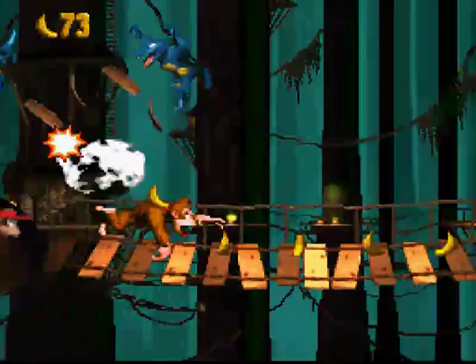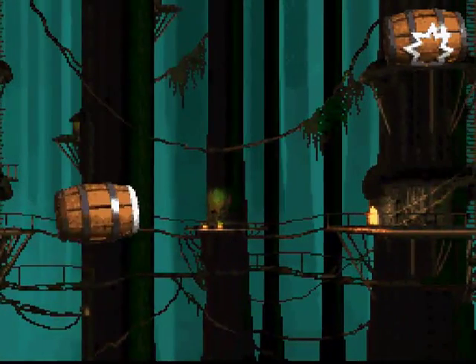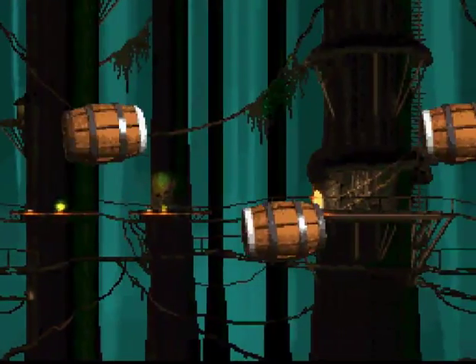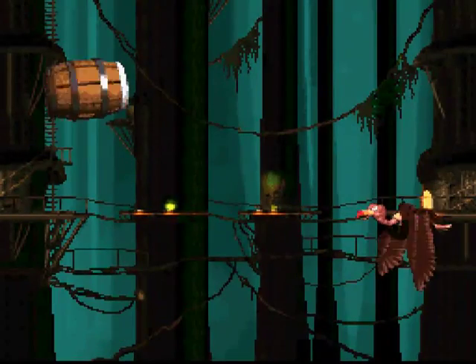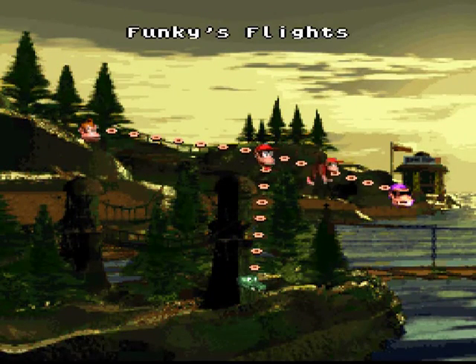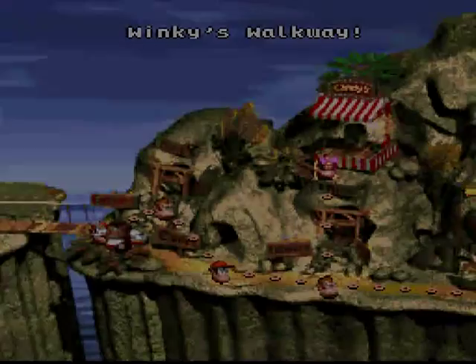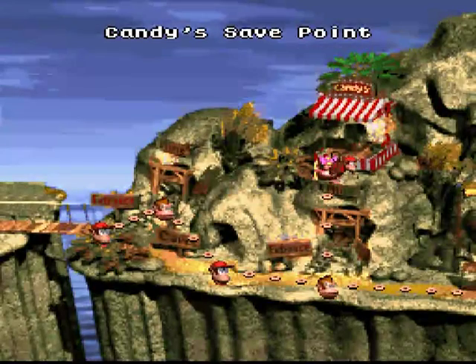Excellent. Now we're going to go high on this one. Stay alive. Ignore that ostrich token — Expedia the ostrich. Excellent! Worked out pretty well. So there's Funky's Flights. What we're going to do — kind of a sneaky tactic — we're going to jump in Funky's barrel here. We're going to fly back to the Monkey Mines. We're not supposed to call them Monkey Mines anymore. We're going to go to Candy's Save Point, so we're going to save our game here in the second slot. And then, now that we're back in the Monkey Mines, we're going to go back.